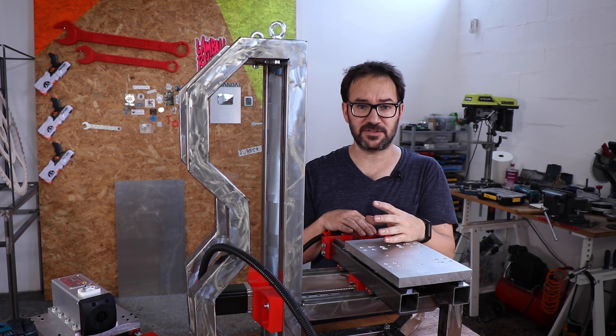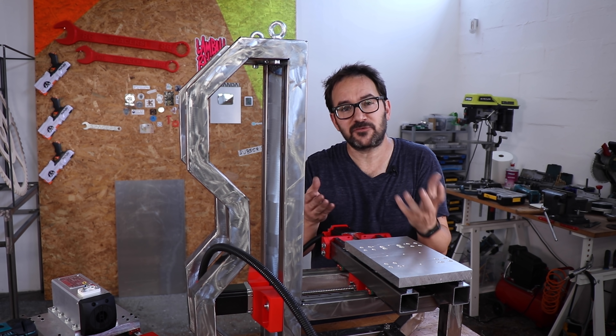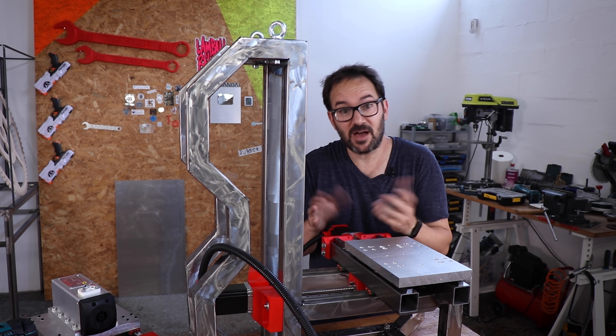When you design stuff in Fusion 360, it tells you how much they weigh. But you don't have to leave them, so you don't really know.